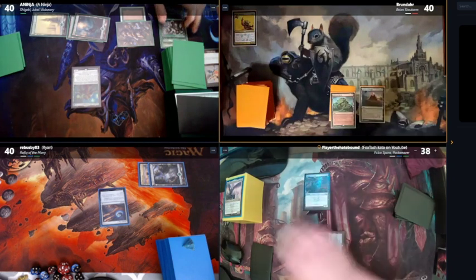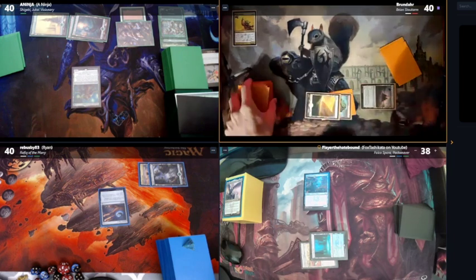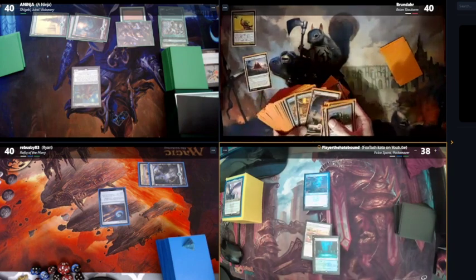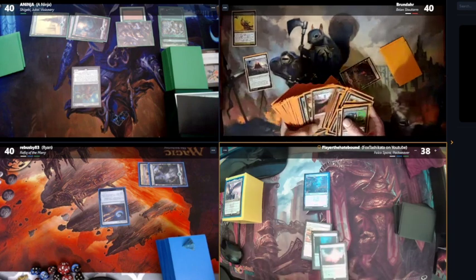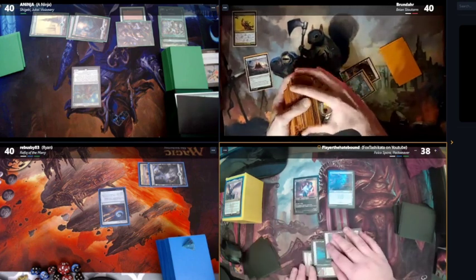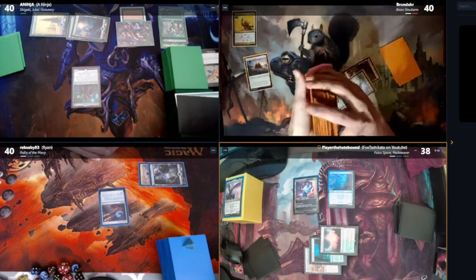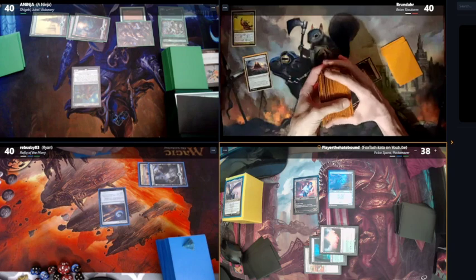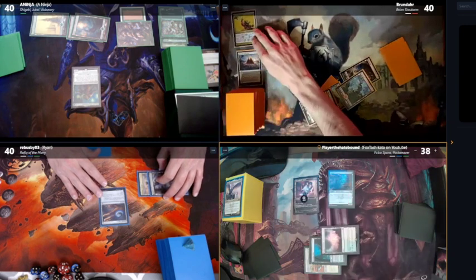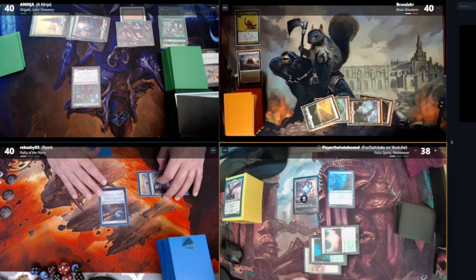Draw for turn. I'm gonna correct Mirrored Landscape and you can go. Tap, draw. I will play a Sunpetal Grove and then tap three for a Disciplined Duelist — it's the alternate art, a 2/1 double strike, enters with the shield counter. Thankfully my box came with the new shield counter tokens. I'll just pass.